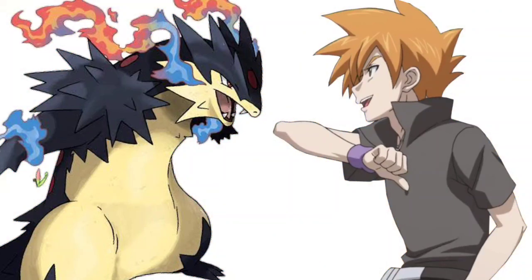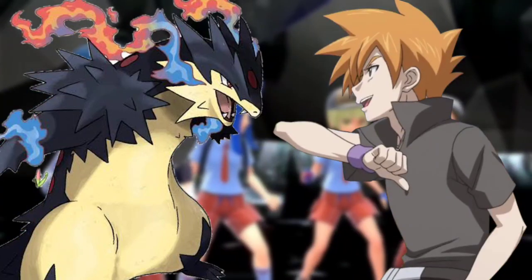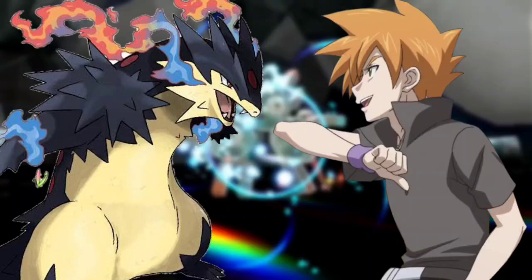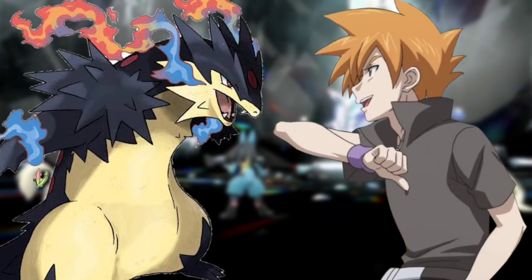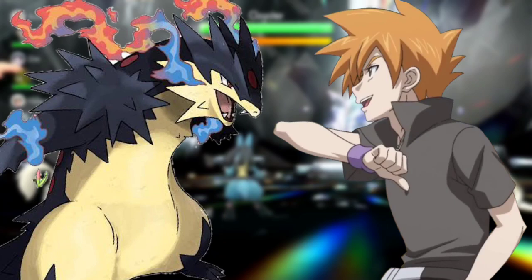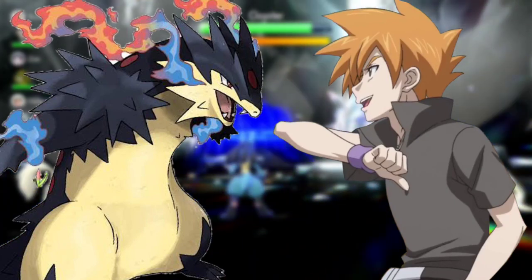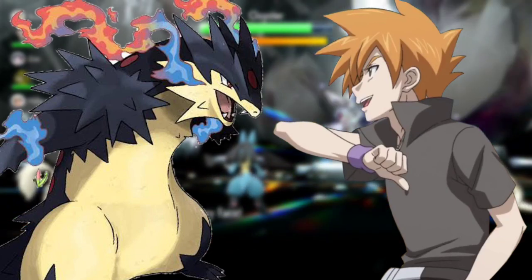Edgeslash switched back to defense stance. Hypno use Shadow Ball, said Harrison. Block it and use Gyro Slash, said Ash. Edgeslash blocked using King's Shield, then used Gyro Ball combined with Knight Slash, striking Hypno and sending it crashing near Harrison. Hypno stood back and used Hyper Beam; Edgeslash countered with Steel Beam, resulting in an explosion. Hypno used Psybeam, which Edgeslash countered with Psycho Slash, dealing good damage. Edgeslash then used Dark Cannon — a combo of Knight Slash energy and Flash Cannon. Hypno blocked it and used Thunderbolt.